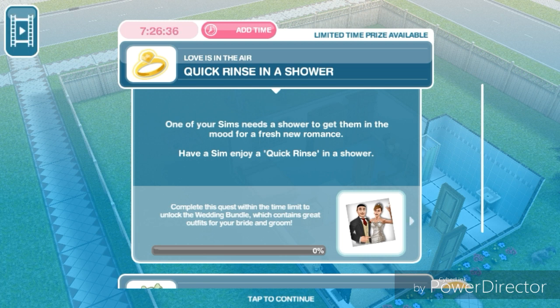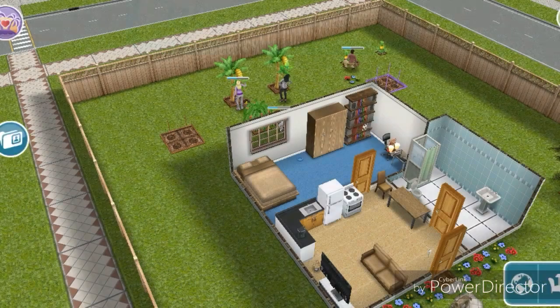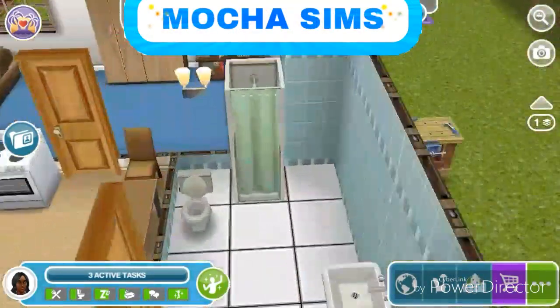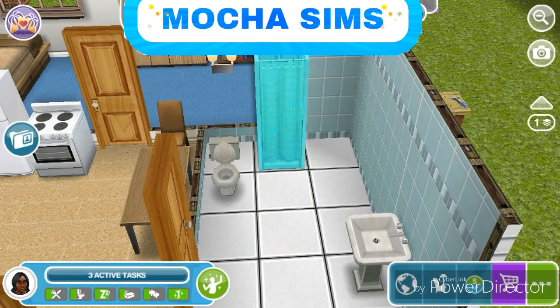The first task is: make your sim have a quick rinse in a shower. One of your sims needs a shower to get them in the mood for a fresh new romance. Have a sim enjoy a quick rinse in a shower — a quick rinse takes six seconds, so we're gonna make her take the shower.